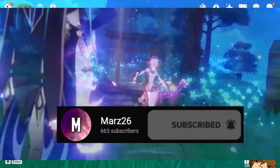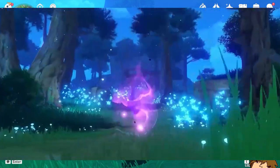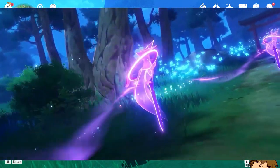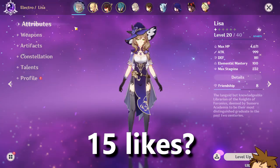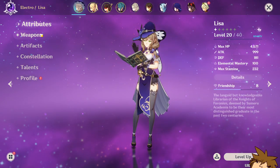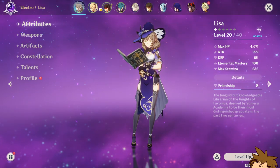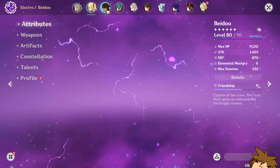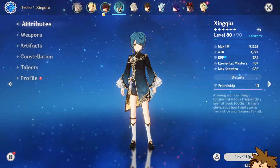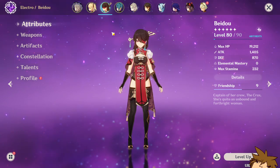For Yoimiya's team in general, I do want to preface that you are probably going to need some sort of battery to help Yoimiya. Currently I have Lisa to portray the Yoimiya, and I'm going to show you guys the rest of the team here: I have Fischl, I have Beidou, and I have Xinqiu. You can switch out Beidou for a character like Bennett in order to get the most amount of damage.